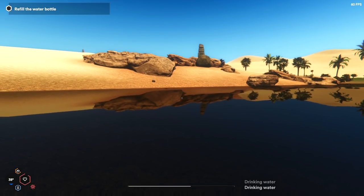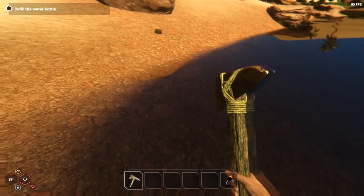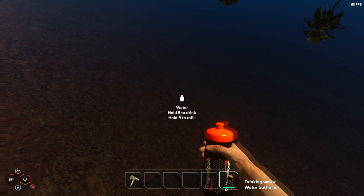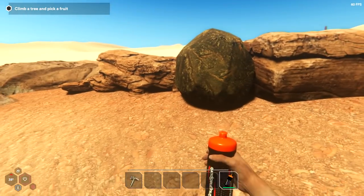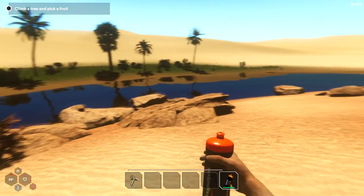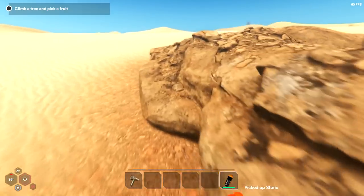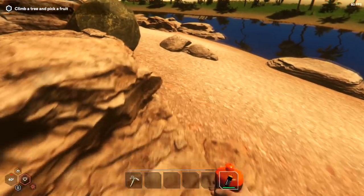We're going to grab our bottle and make sure we can drink a bit more. Let's refill. There's some rocks on the... this looks a little different than last time. There's some rocks here. I've got to be careful — there are scorpions too. We got nailed by one last time. I didn't realize they're small and very quiet.